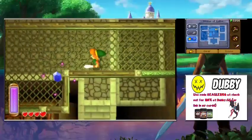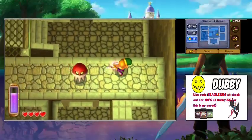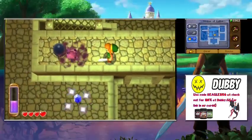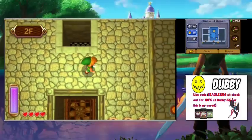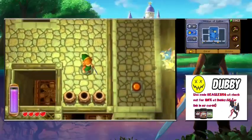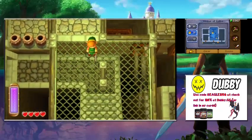We get a free blue rupee from a keese. These electrified anti-fairy enemies will deal damage if you try to hit them with the sword, so stick with the bow. They were electrified — that's a thing Links Between Worlds bought us. Goofy enemy guys.